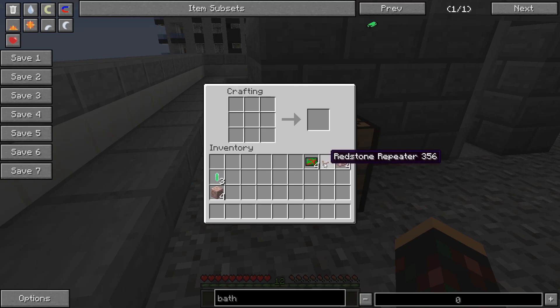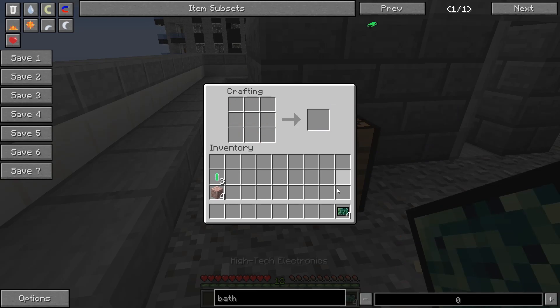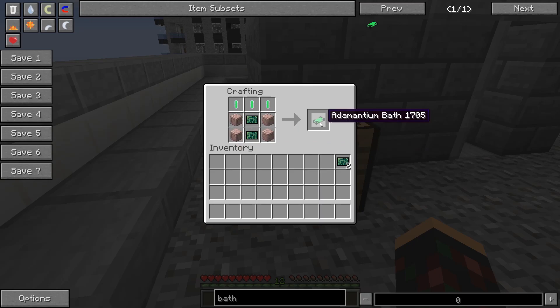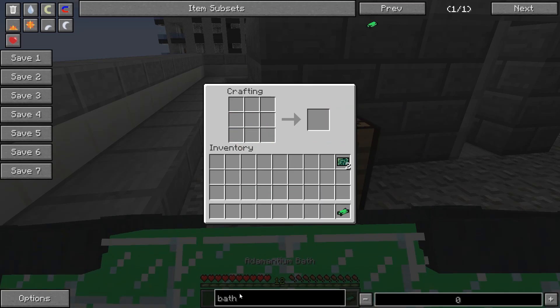Now we have three liquid adamantiums. Now we need the high-tech electronics. Just like that - boom, now we have four high-tech electronics but we only need two. So it's okay, you'll still have all four high-tech electronics. And boom, now we have the adamantium bath - super easy to craft.